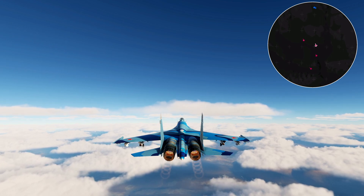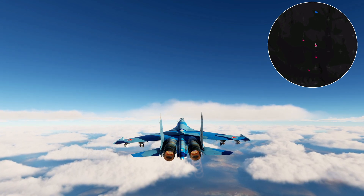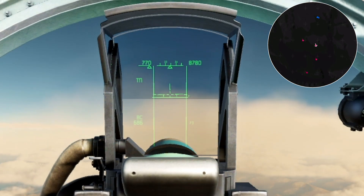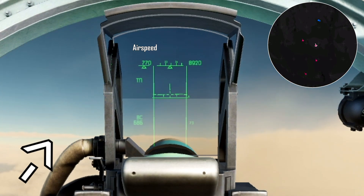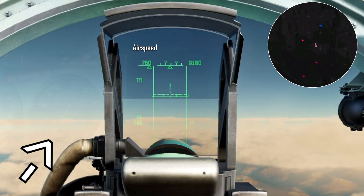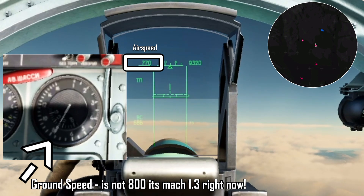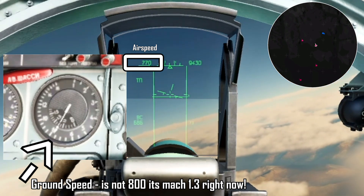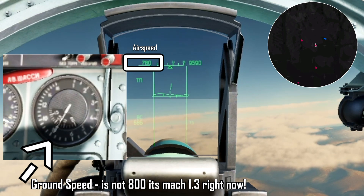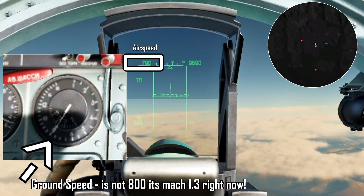All right, so let's keep going. I'm in full afterburner, gear is up, and I'm passing around 8,000 meters. At this point it's all about gaining speed. You can gain quite a bit of speed, but your speed isn't being correctly shown to you. The airspeed showing 770 is the molecules entering the sensor on your plane. Your actual ground speed right now is actually close to Mach 1.2, which is way faster. Up high, the air density is different than down low, so your speed actually starts to vary. The dial is showing me 780 but my true airspeed is coming up to almost Mach 1.5.